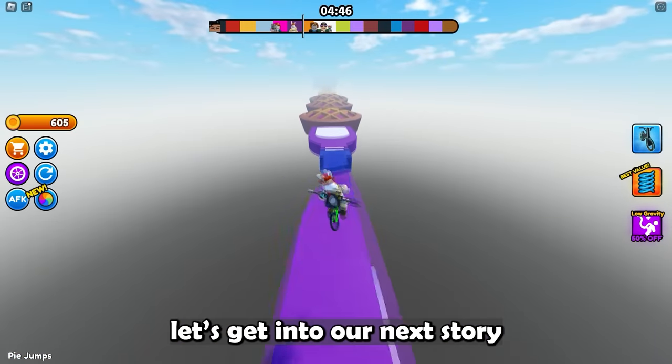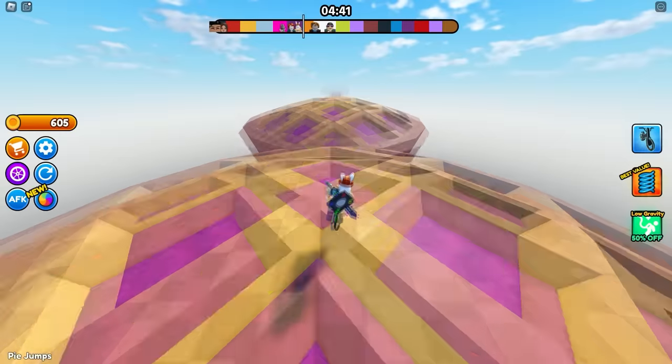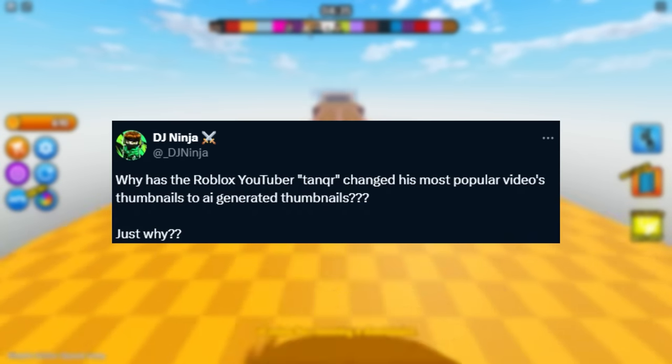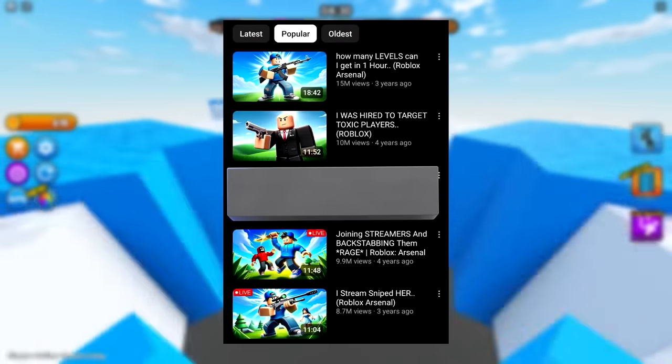Next up, there's some big drama going on in the community right now — people being angry at a Roblox YouTuber, that being Tanker. DJ Ninja tweeted asking why Roblox YouTuber Tanker is changing his most popular videos' thumbnails to AI-generated ones. And as you can see here, that's exactly what he did, which seems kind of random and a bit off.